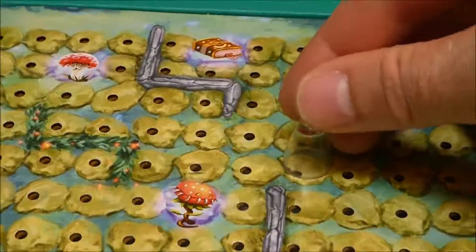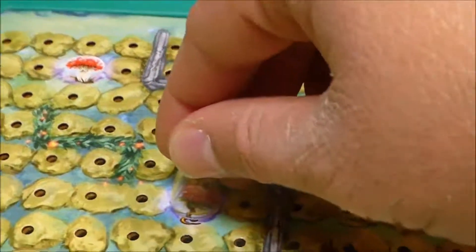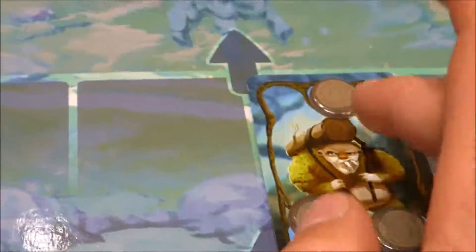If a player ends the turn with a figure on a space with a magic object that is also on a shadow creature card, the object on the card is covered with a tree tile. As soon as all the objects are covered, the creature is vanquished and disappears.